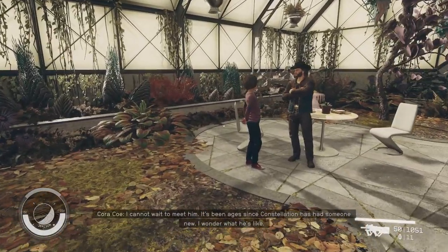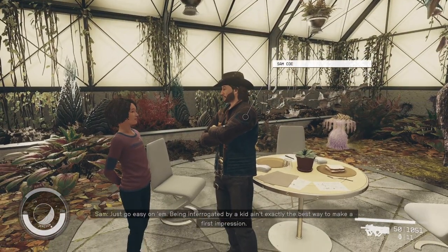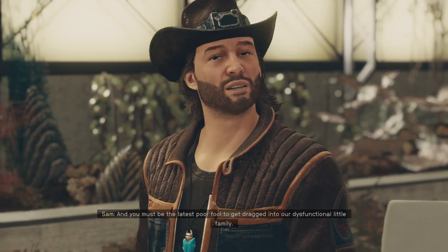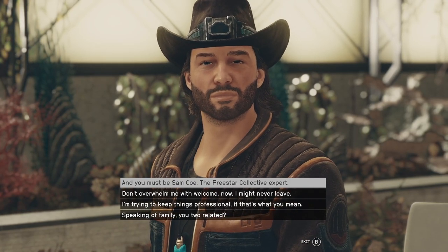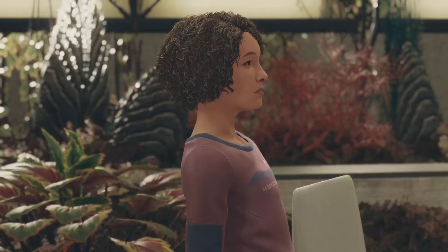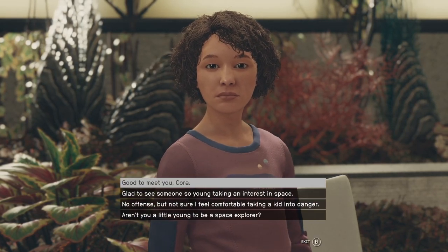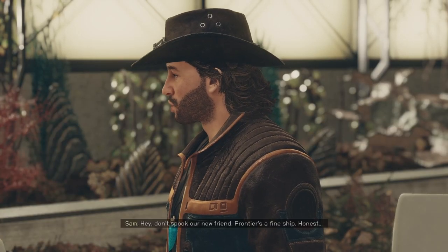I cannot wait to meet him — it's been ages since Constellation has had someone new, I wonder what he's like. Cora, just go easy on him. Being interrogated by a kid isn't exactly the best way to make a first impression. I'll limit it to the really important stuff, Dad. And you must be the latest poor fool to get dragged into our dysfunctional little family. And you must be Sam — the Freestar Collective expert. Good to meet you, Cora. Nice to meet anyone brave enough to fly the Frontier!